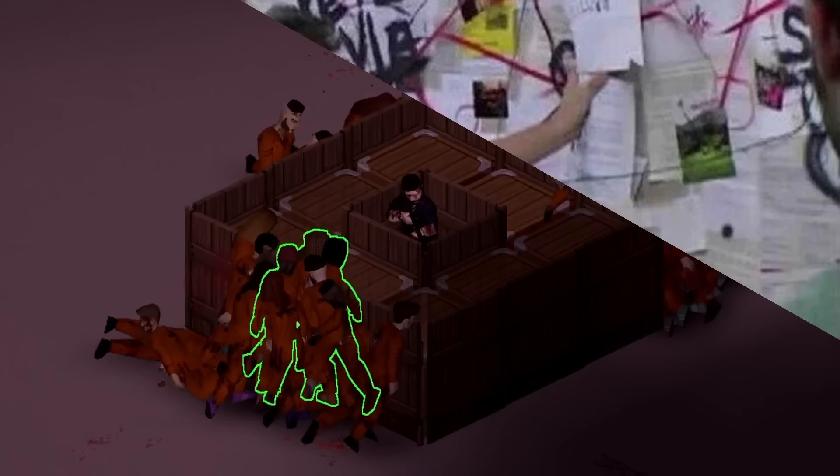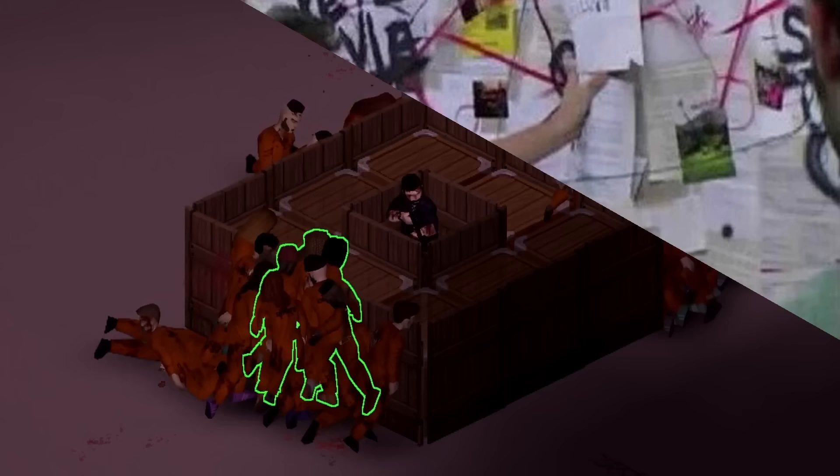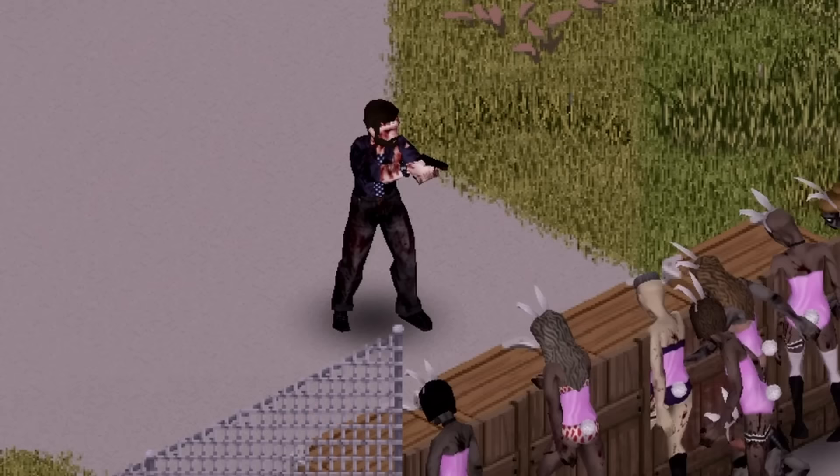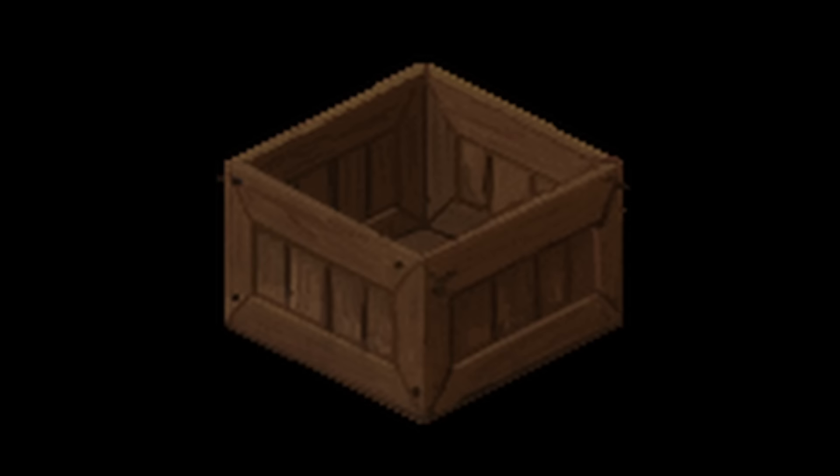Walls and tall fences that already exist in the world are indestructible. One player-made indestructible barrier is the low fence followed up by a path-blocking object. Zombies cannot directly attack the low fence, but they can't vault over it either if there's a path-blocking object behind it. Zombie crawlers can destroy a low fence, however, allowing the horde to penetrate the gap in your defenses.